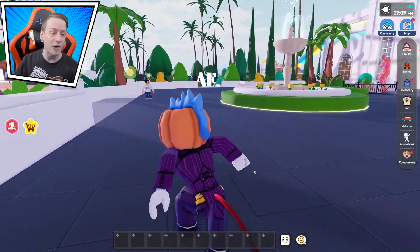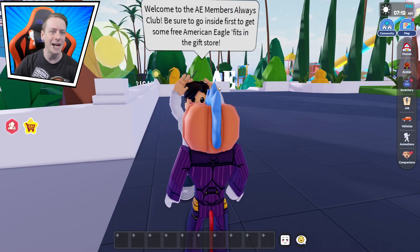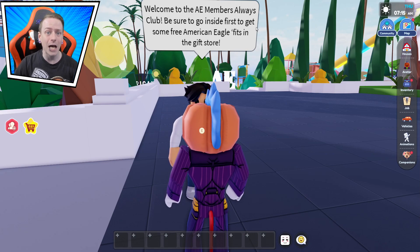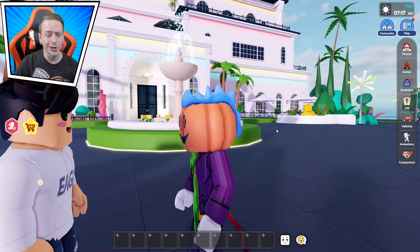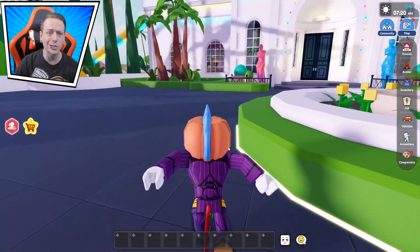There's one cool thing we can get right off the bat - you guys probably already know about it. For those that don't know, you can go to this guy and he literally says, 'Welcome to the American Eagles Members Always Club. Be sure to go inside first, get some free Eagle merch stuff, free Eagle fits in the gift store.' So let's go and do that first.